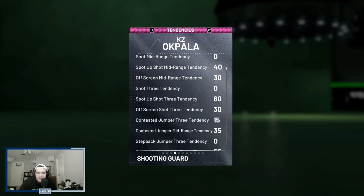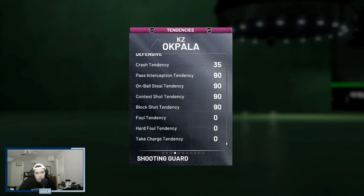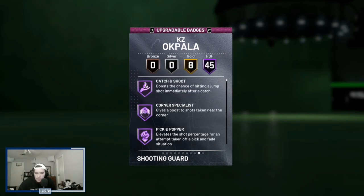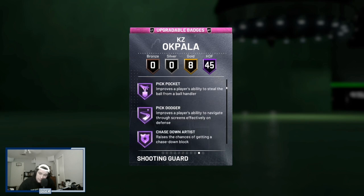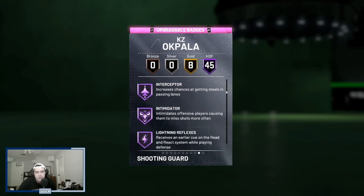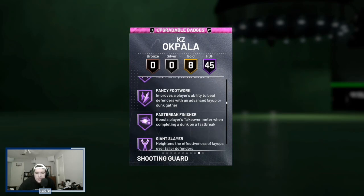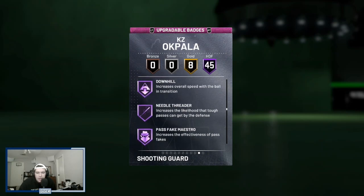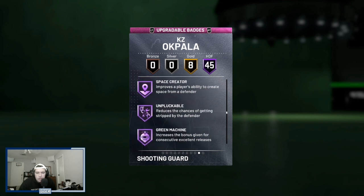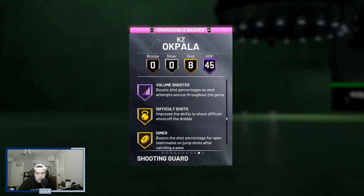Tendency-wise, he has a 95 driving and flashy dunk tendency. Defensive tendencies are looking solid — 90 across the board on the important ones. He also comes with 45 Hall of Fame badges, which is an absolute ton for a pink diamond, including catch and shoot, corner specialist, ankle breaker, long city finisher, pickpocket, pick dodger, chase, RS clamps, heart curse, interceptor, intimidator, rebound chaser, pogo stick, post move, lockdown, contact finisher, fast break finisher, pro touch, showtime, slithery finisher, bailout, downhill, quick first step, space creator, unpluckable, green machine, hot zone hunter, tireless shooter, and volume shooter.